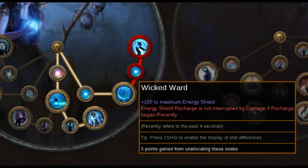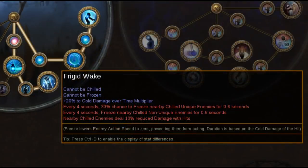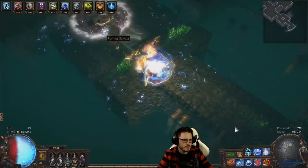For the Ascendancy, we get the extremely powerful defensive nodes Wicked Ward and Vile Bastion, which basically make you a CI god with a ton of sustain, extra flat energy shield, and stun immunity. Then we can get Void Beacon, a huge resistance stripping effect to nearby enemies, which is basically your Vortex range so it's easy to work into the build. And then Frigid Wake, which is more damage, survivability, and immunity to chill and freeze. Occultist is kind of insane in the way that it deals with the two main problems of CI — stun and freeze — just on those nodes.